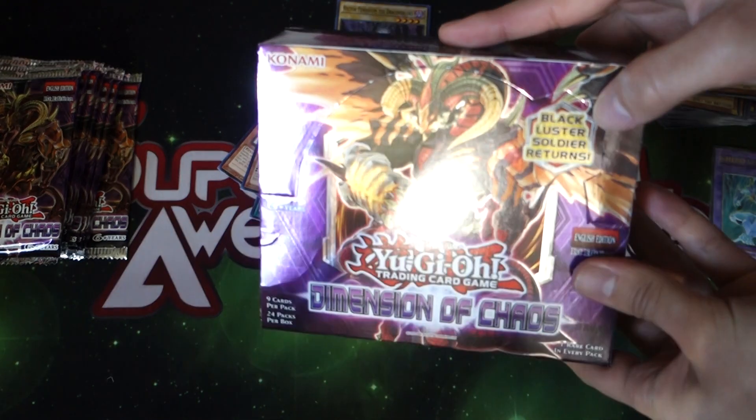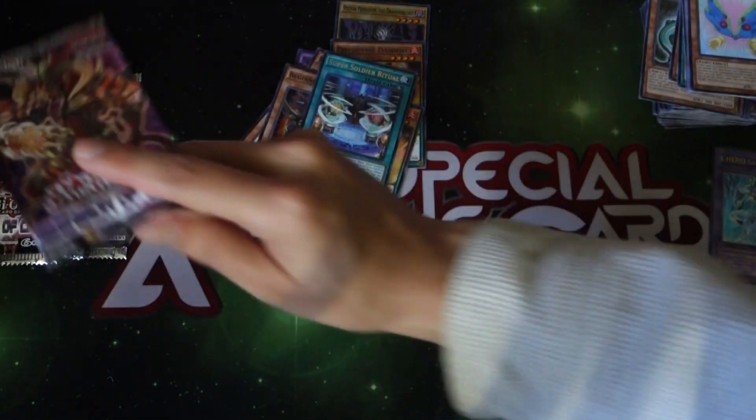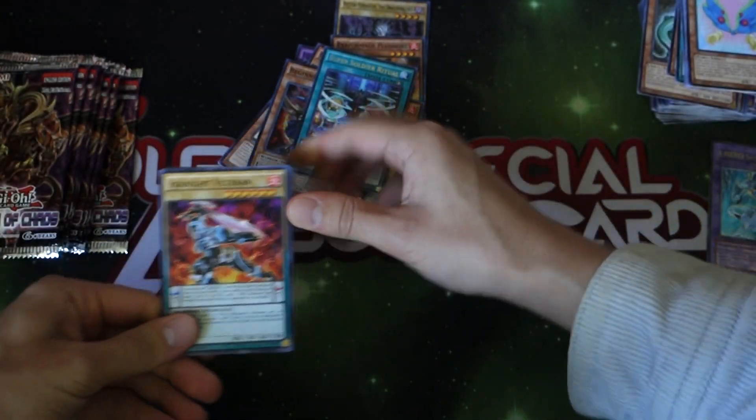It says 'Black Luster Soldier Returns' — he doesn't really return, let's be honest. You compare him to Cosmos and it's like you're gonna get absolutely wrecked. Alright, the Pendulum mechanic is just too strong in the game.